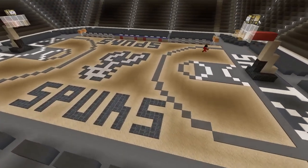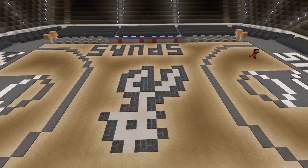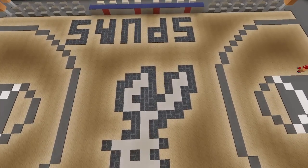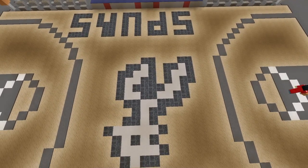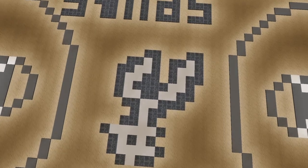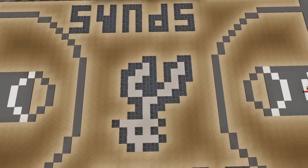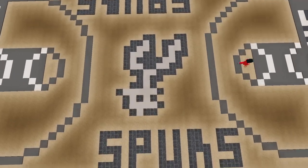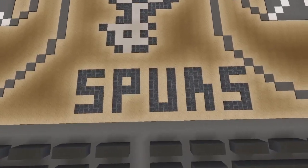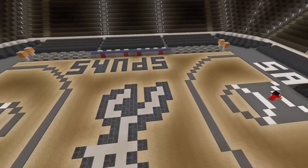So down on the court, right down the center we have the Spurs logo — very cool. We had a look at a couple pictures to see how we could make it look decent without overdoing it. We didn't want the size to be too grand, and we didn't want it to be too small and look all squished. So we kind of got a little idea off of Google — that's a pretty good looking image, you can tell what it is. And then of course on either side I did the Spurs, just the word, on either side, so it says Spurs and Spurs right there.